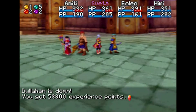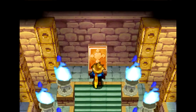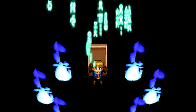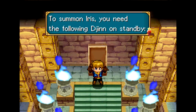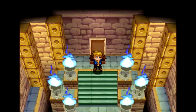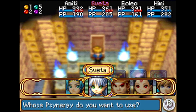That didn't go as badly as I thought it would. Upon defeating Dullahan, you get 58,800 experience points and 4,723 coins. Nobody leveled up from that. But upon defeating Dullahan, you get the best summon in the entire game. To summon Iris - I may have said Isis earlier, I'm sorry, I meant Iris - you need the Fallen Djinn on standby: 4 Mercury and 9 Mars. By far this is the best summon in the entire game, because it not only does a lot of damage but it heals your party entirely.